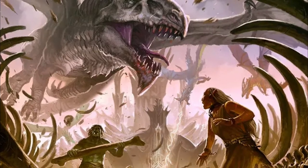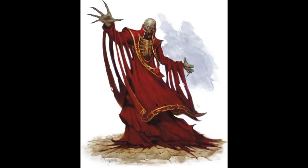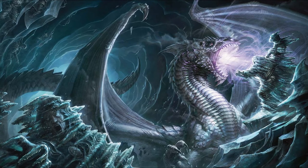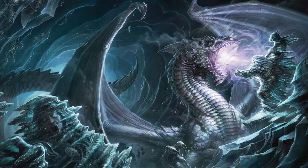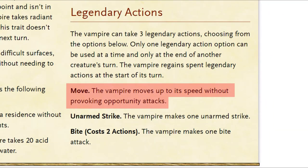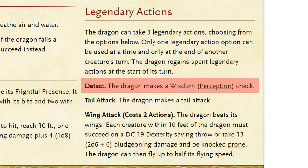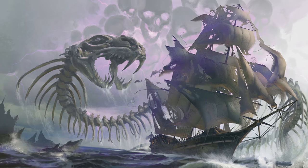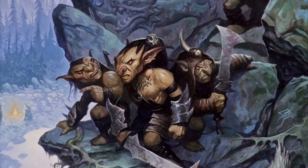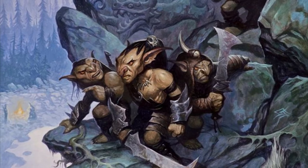We can further mess with the stat block by adding legendary stuff. If it already has legendary actions, consider giving it more legendary actions or more uses per round — easy to prepare or even improvise mid-play. The legendary action starter pack usually has: Move (up to its speed or half speed), Attack (make one attack), Detect (make a perception check). Depending on the monster, they may also have Hide, Grapple, Shove, or Cast a cantrip. I don't recommend suddenly giving the monster a much stronger legendary action, because it wouldn't make sense why the monster didn't use that option earlier.